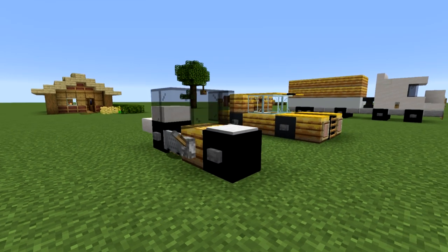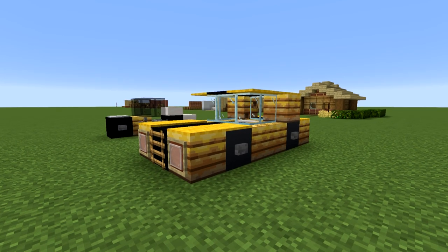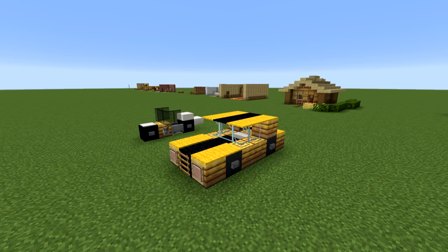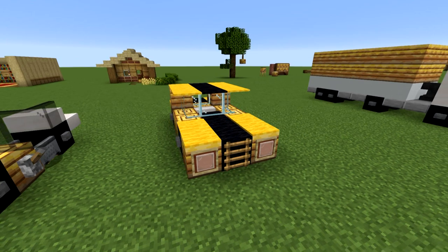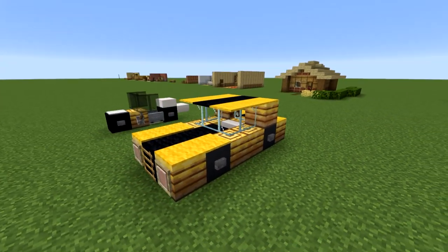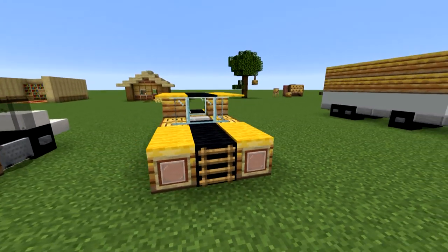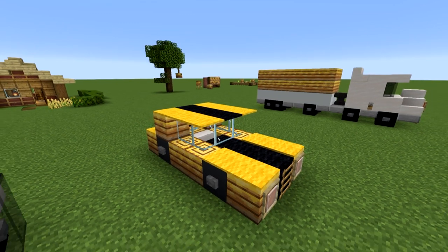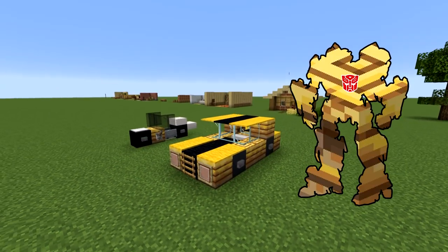What I really like — doesn't it kind of look like Bumblebee from Transformers? And funnily enough, we're using the bee nest blocks. It is a little bit meta, I think. Basically this is like a sports car — we've used the bee nest instead of the usual yellow wall blocks and created a bee nest Bumblebee from Transformers in Minecraft. I think it looks really, really cool. It doesn't look as good without the carpet, but you've turned it up a notch by using the bee nest. Bumblebee made out of bee nest — I love it.